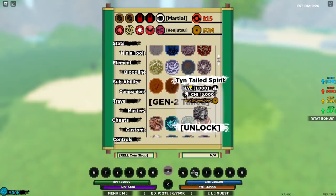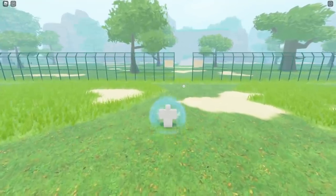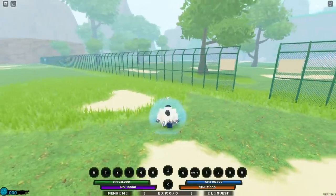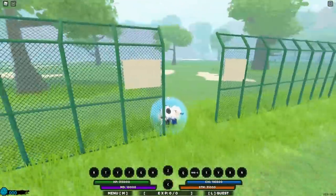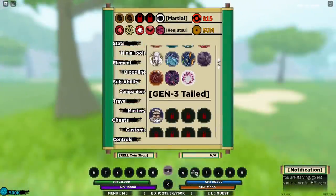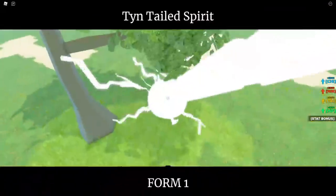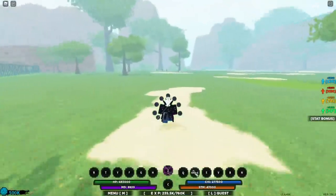I forgot to unlock my Tintails here — I still have to level it up. I'm just so focused on the Gen 3 at the moment. But let me go to sub ability. Let's go ahead and use the Tintails Gen 2. It should be Z plus 3 — wait, was it Z plus 3 to summon the tailed spirit?